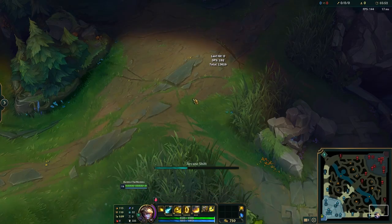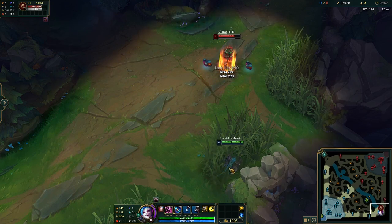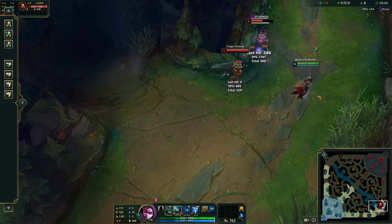Your pointing finger covers your ult, Flash, your other summoner spell — Heal or Exhaust — and your E ability. For the E ability, using Ezreal, Vayne, and Jinx as examples: Ezreal's Arcane Shift has a long cooldown, Vayne's Condemn has a long cooldown, and Jinx's Chompers also has a long cooldown. For most ADC champions, E is the ability with the longest cooldown other than your ult. Your ult and summoner spells are pressed once and then go on long cooldowns — so your pointing finger isn't being constantly occupied.